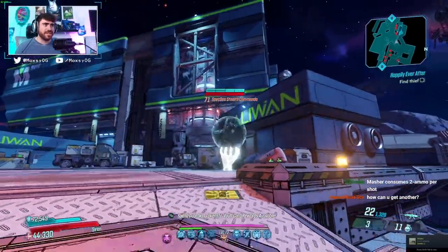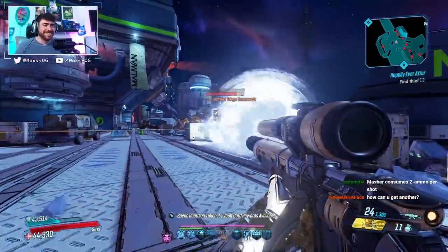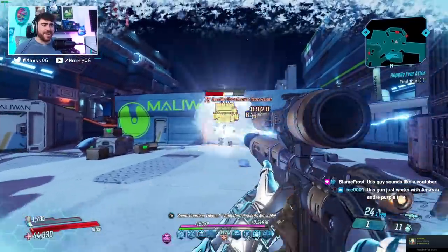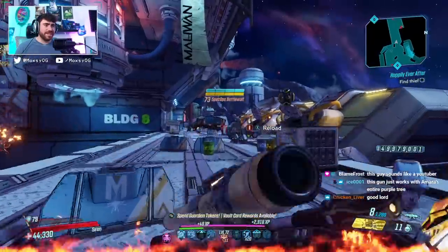Let's do a Ties That Bind here — shoot some pegs and then get a ridiculous cooldown. It's so good dude, it is so so good. This is only the first item in the vault card that we've tried. My goodness, I cannot wait.